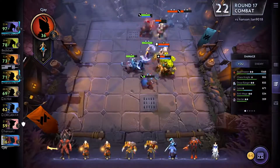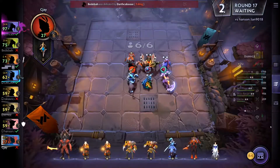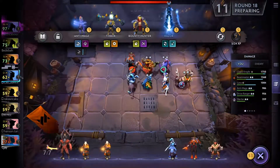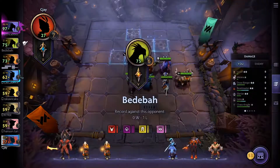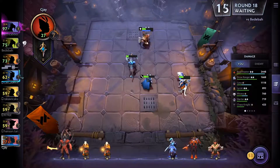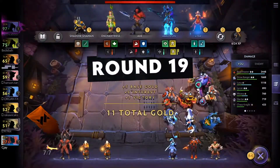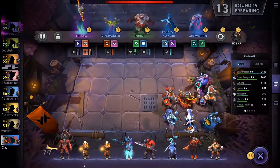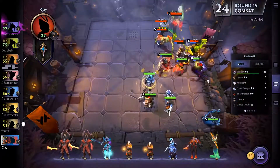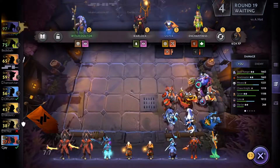I'm still losing and down to 27 health. But now I upgrade to level seven and get Lucifer on the board. I think I'm winning this round — the Beast Master is going well. I have three hunters together: Beast Master, Mirana, and Drow Ranger.